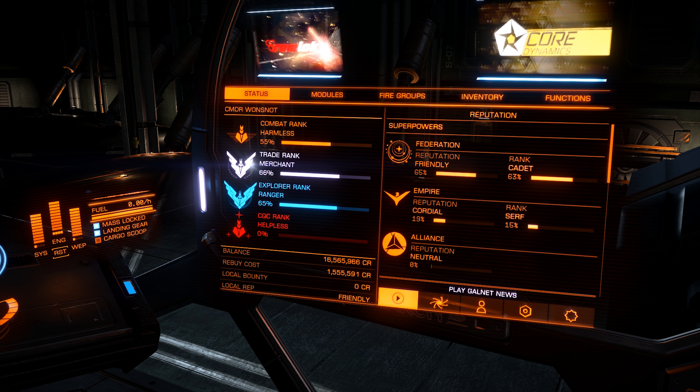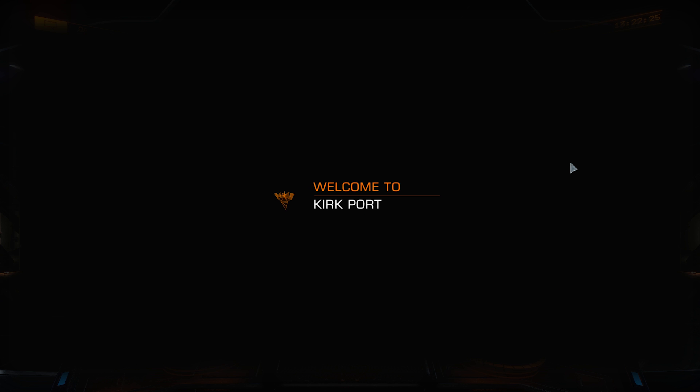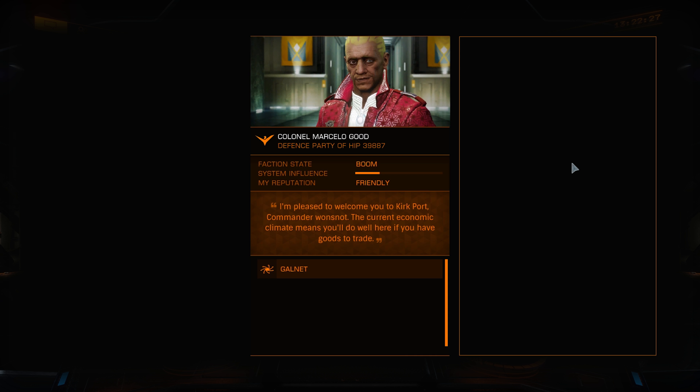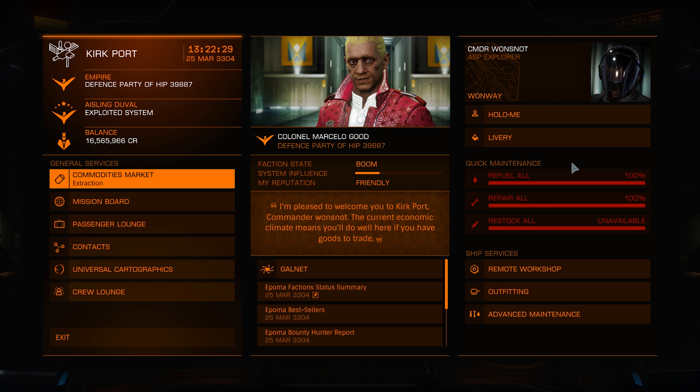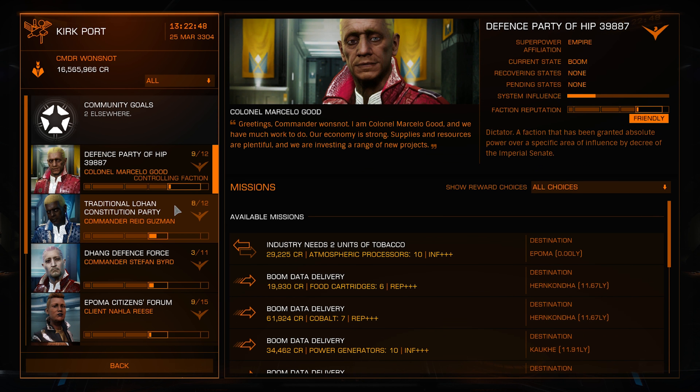Right now I'm not the highest rank in anything, but I have found a good way to rank up. The answer is going to a station allied with the faction you want to rank up in, then going to your mission board and looking at the missions given out by that faction.